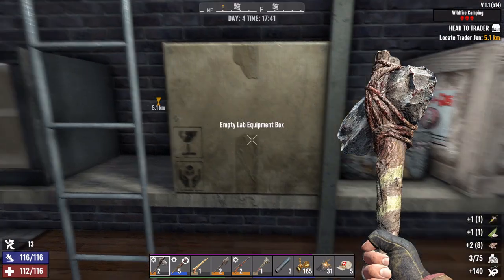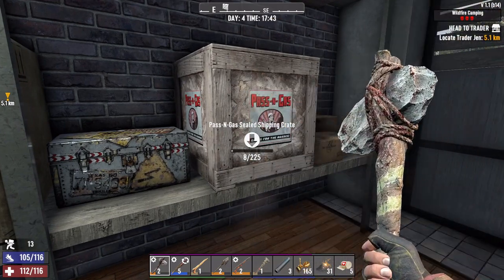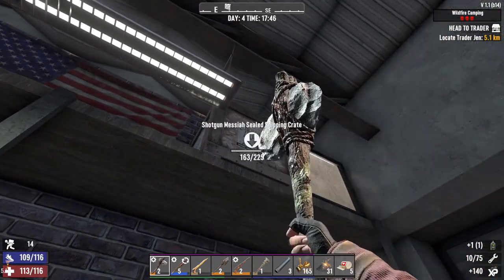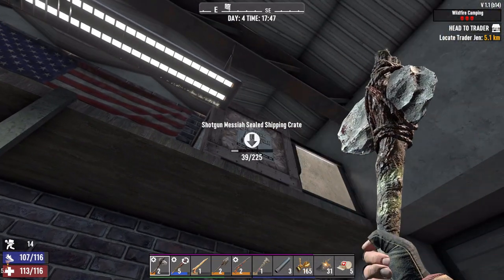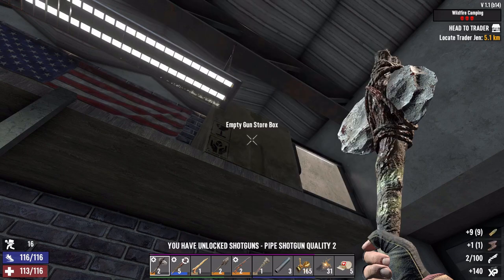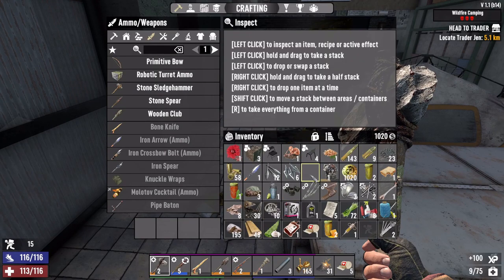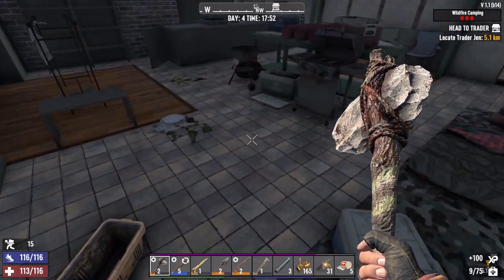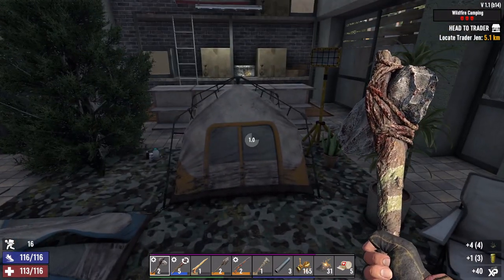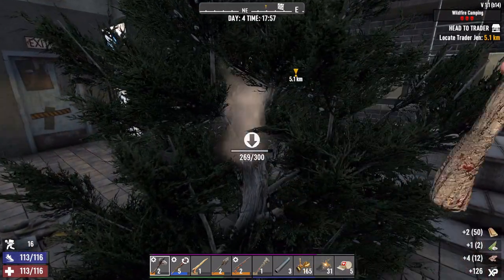So the two things I wanted to do today are done — we got a wrench and we got ourselves a horde base. Shotgun Messiah box: shotgun crafting skill, weighted head mod, and 9mm. Oh, that was a medical book right there. Let's check this cooler real quick — search the tent, I see medical supplies right there. A tree indoors — yeah, why not.